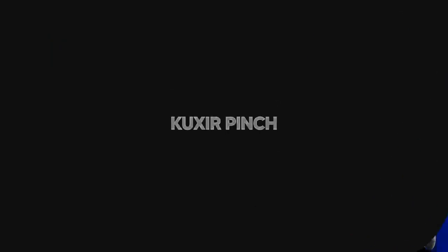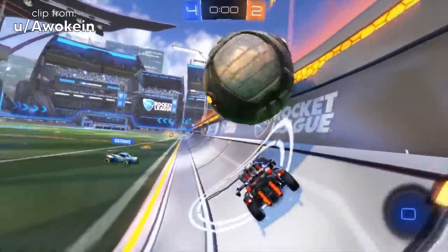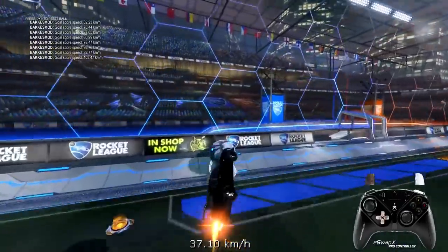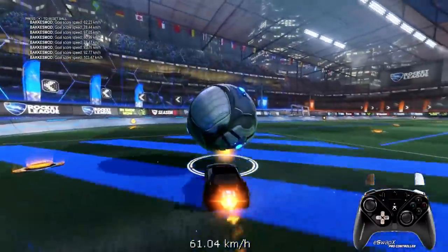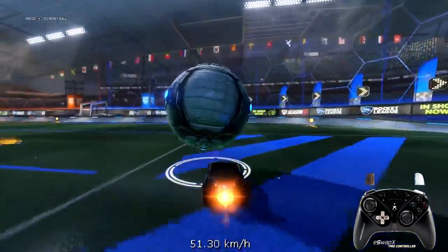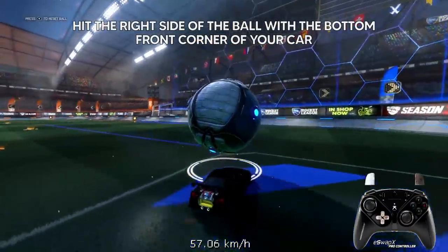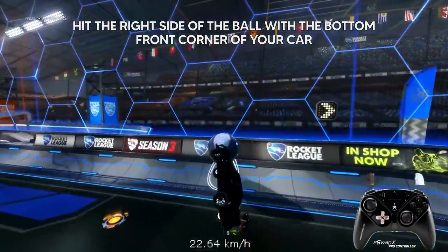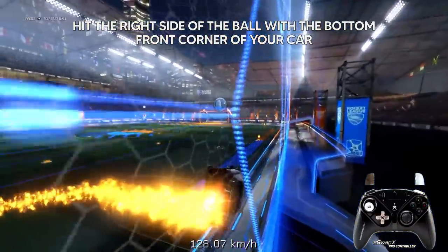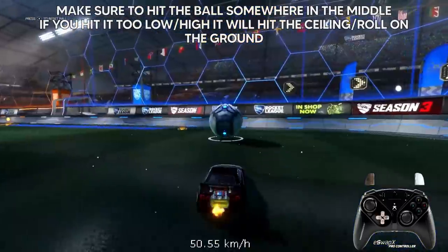Let's start with cook's pinches — the easiest and most common. I discovered this way to do it many years ago. On the right side: jump, turn your car to the right, and hit the right side of the ball with the bottom front corner of the car — in the middle of the right side — and you should pretty much every single time get the goal if you do it properly.